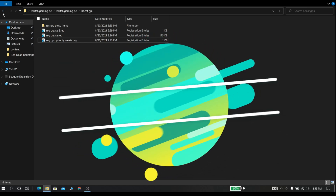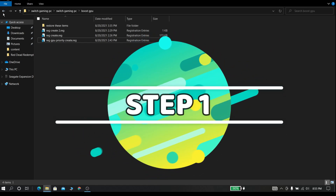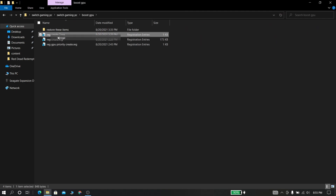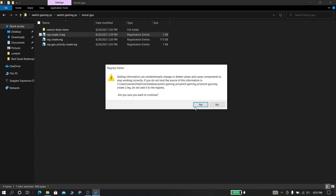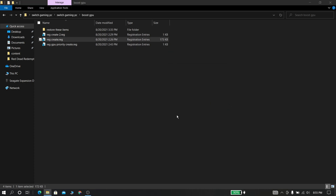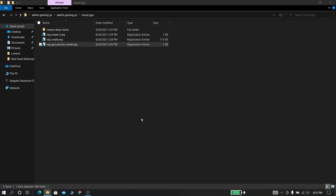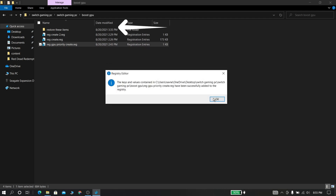In this step we are going to disable Game DVR. First, download this file from the description. Now right-click these files and merge it. After doing this step, restart your PC. If anything goes wrong after restart, I have given you a backup to restore it.